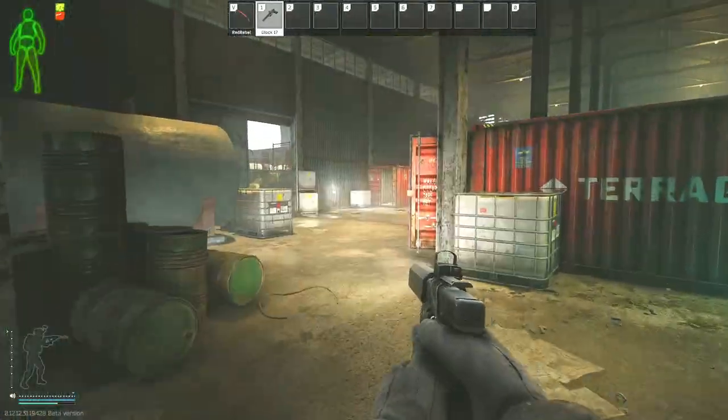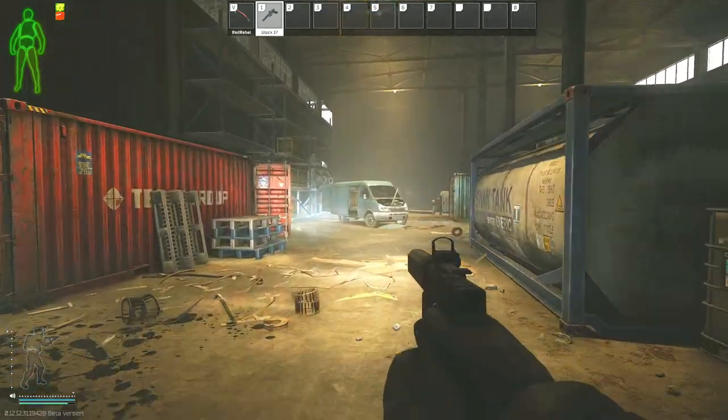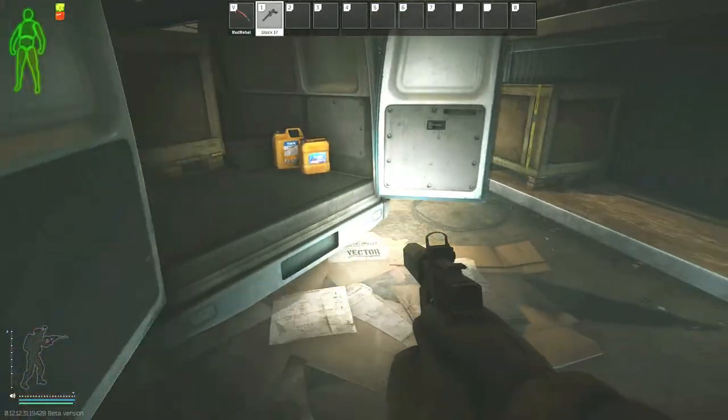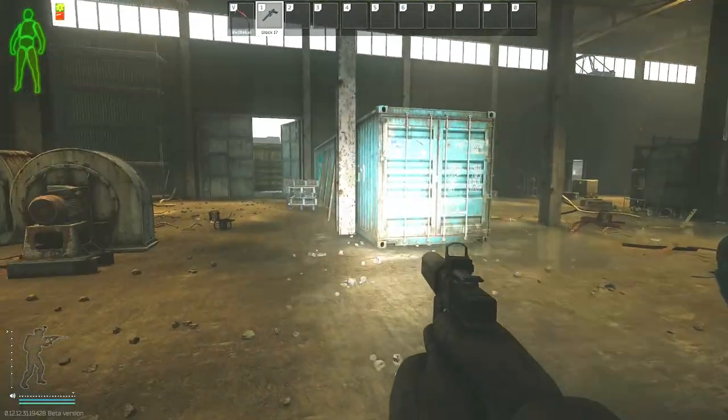You have to put an MS2000 marker down on this van and then allow for the timer to run out. Once the timer runs out, you have to survive and extract. If you die while the green text is still on your screen, you have to come back and try to replant the marker. If you die while trying to extract after the timer runs out, you will have to come back and just survive and extract from the raid.